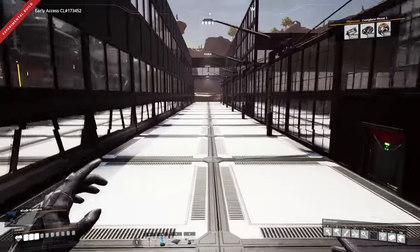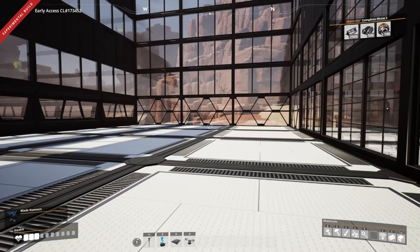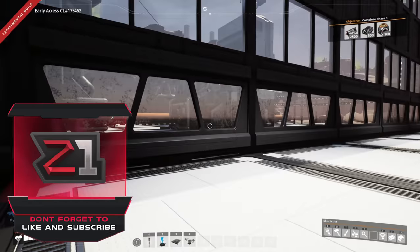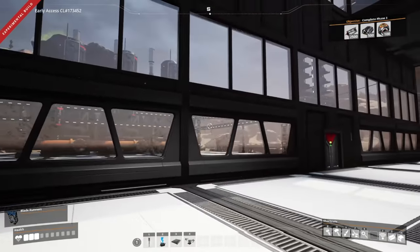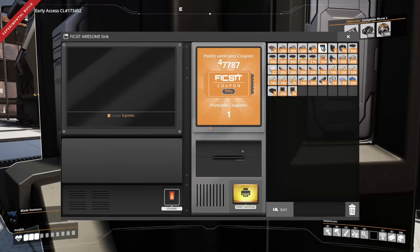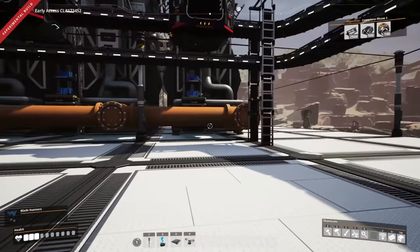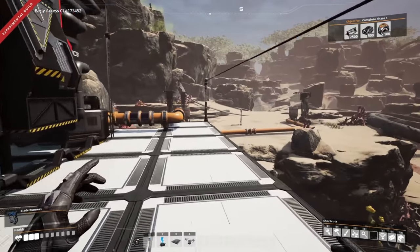Welcome back to some more Satisfactory. We gotta check out our factory inspector — he's gone, I knew he would be. We're back doing some more things, hopefully you're having a wonderful day. Last episode we did a little bit of oil refining. I'm curious to see how many tickets we got — we got one ticket out of all the rubber and plastic we processed.